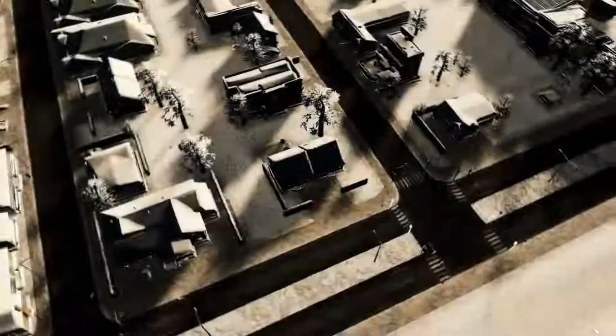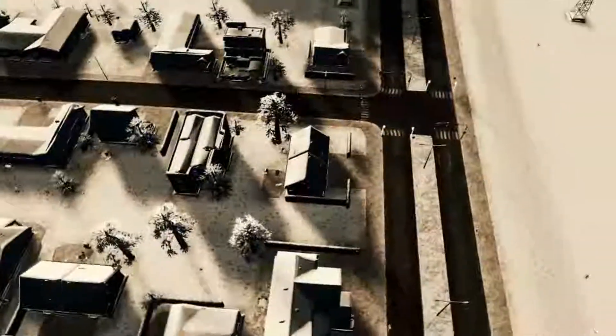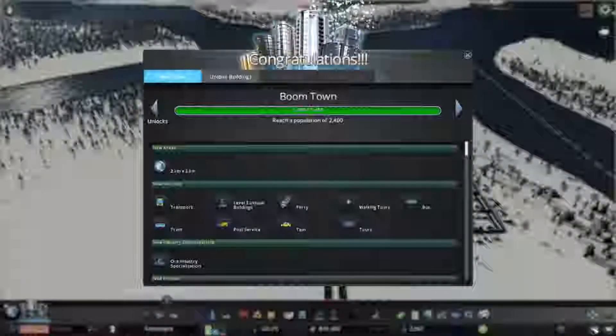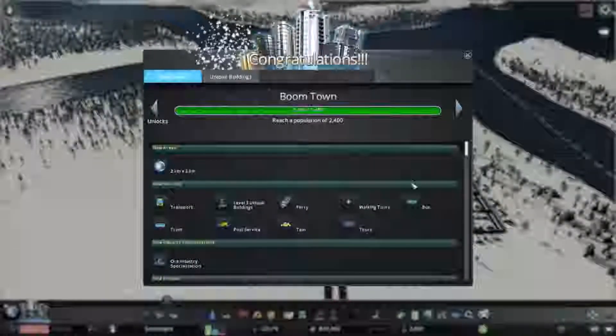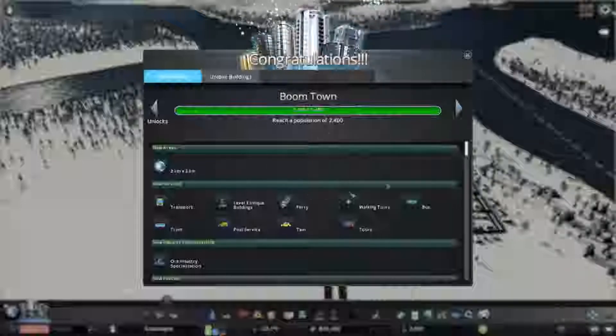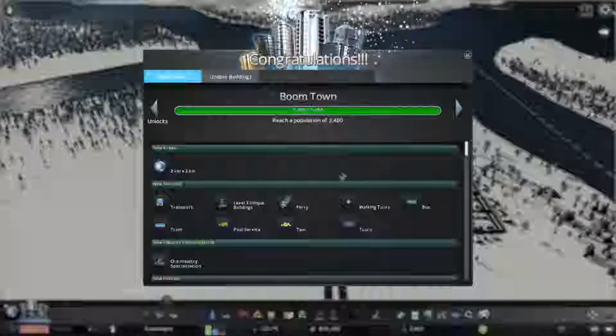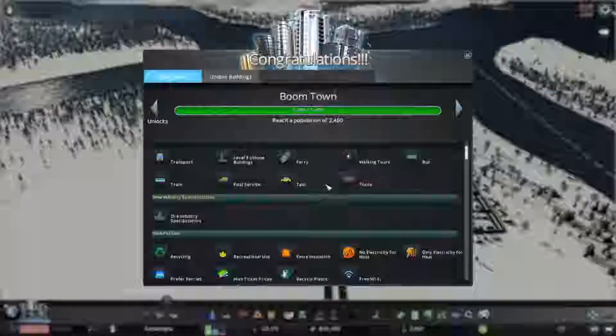We'll go ahead and speed things up to three times. And look at that — we've reached boomtown! That is excellent. We got ourselves two tiles, and I said we're going to wait for the two tiles. Let's go ahead and take a look quickly while we leave it running and see what tiles we want to grab for resources.